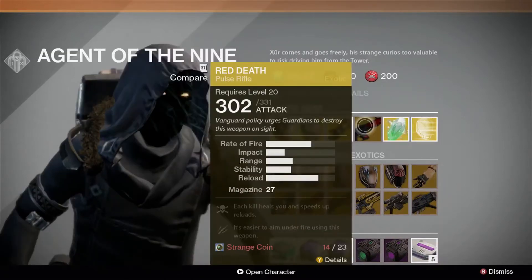This week, the exotic pulse rifle Red Death is available for 23 strange coins. Each kill heals you and speeds up reloads, and it's easier to aim under fire using this weapon.